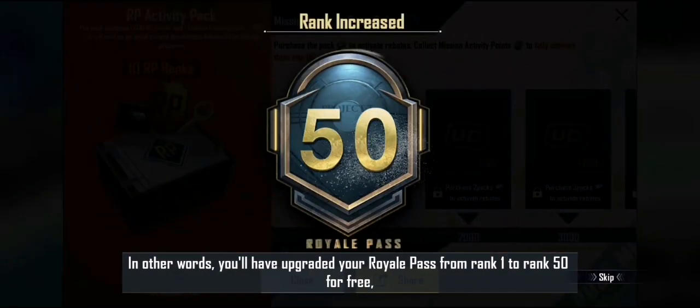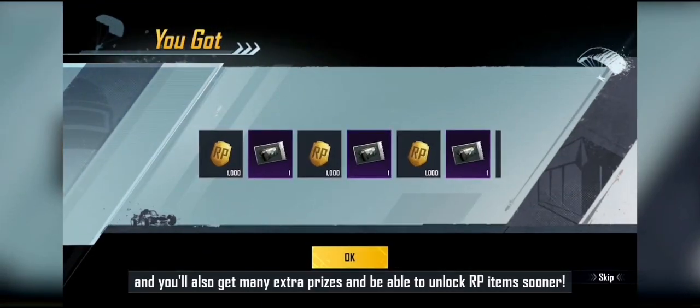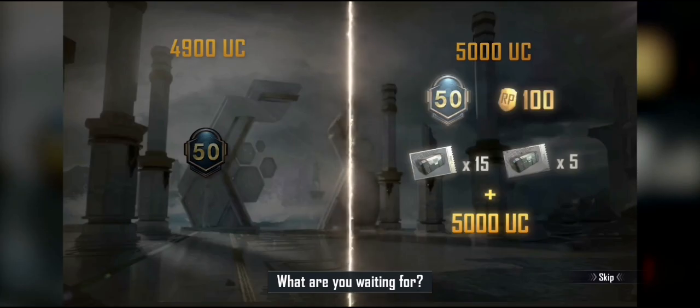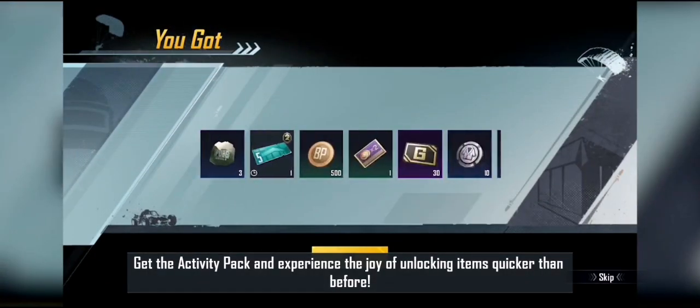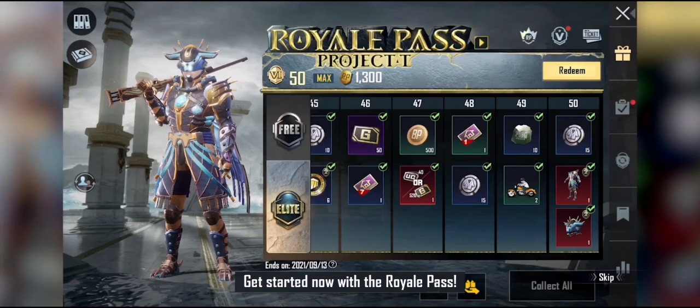In other words, you'll have upgraded your Royal Pass from rank 1 to rank 50 for free. And you'll also get many extra prizes and be able to unlock RP items even sooner. Just compare them and you'll know which option is a better deal — give the Activity Pack a try and experience the joy of unlocking items quicker. Get started now with the Royal Pass.